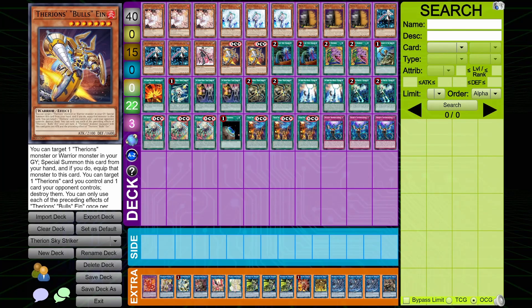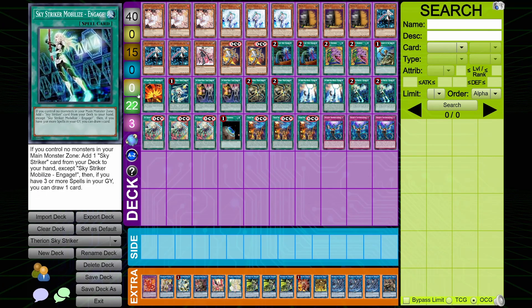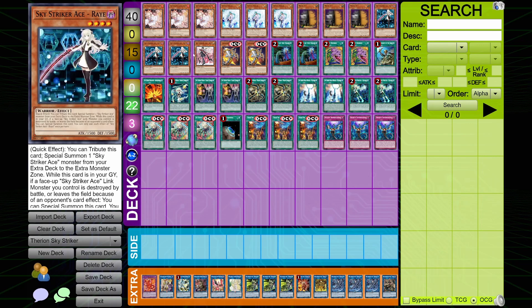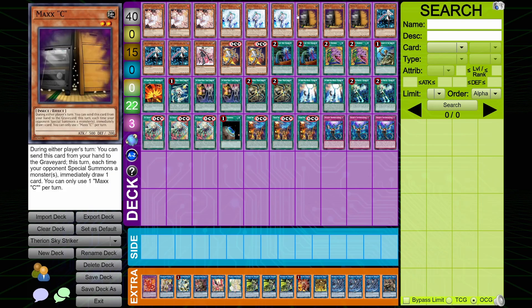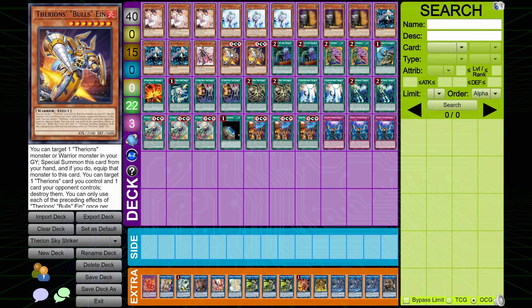Next we have a Striker list which features the Therians cards. This list has opted to go with Bulls. If you are a Striker player, you can play Bulls or Regulus — both work, there's no need to play one or the other, you can play both if you want. This duelist opted for Bulls because it gives you a free pop to clear board and keep pushing through. If you have Regulus you get the negation, which is also fine. Essentially Bulls is here to recur back your Raye and stop your opponent. It also provides a 2100 ATK body, which is always nice for pushing extra damage with Striker. The list runs three Ash, three Raye, three Multirole, your standard hand trap package.